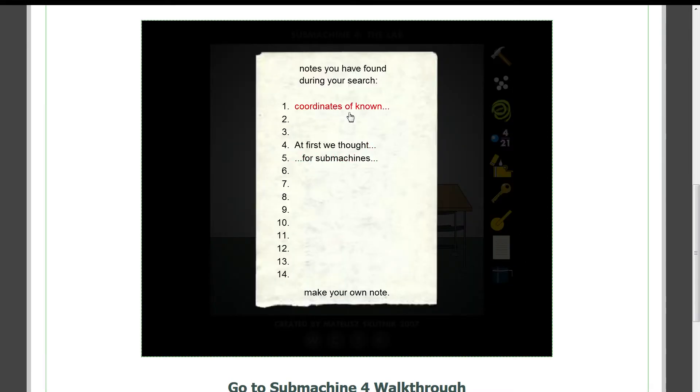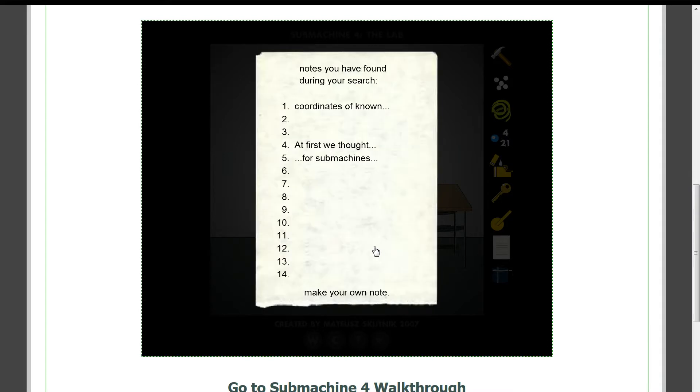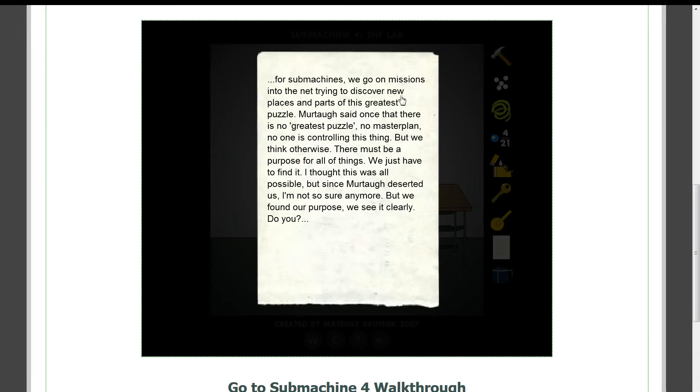More notes — two notes, in fact. Coordinates of known locations. At first we thought there was just one submachine, but then Murtaugh came along and showed us the truth. His ability to create common portals between locations let him explore more than one third of the submachine net. That took him 32 years. How foolish we were in those early years. Using his technology, we were able to build our own portals to move between dimensions. Now we set up the laboratory — we have reconnaissance exploration teams for submachines. We go on missions into the net trying to discover new places and parts of this greatest puzzle.